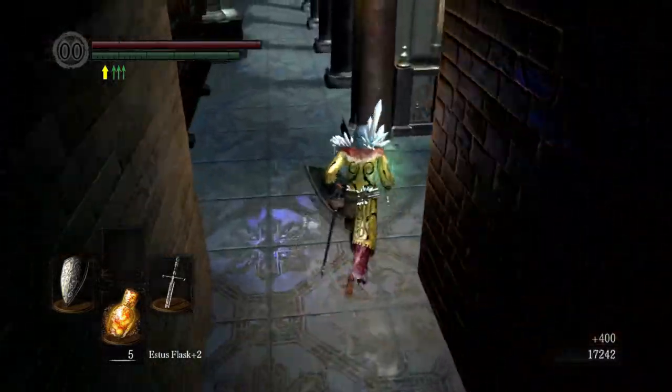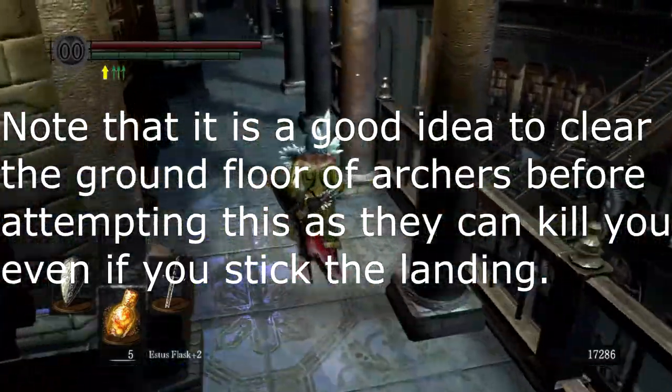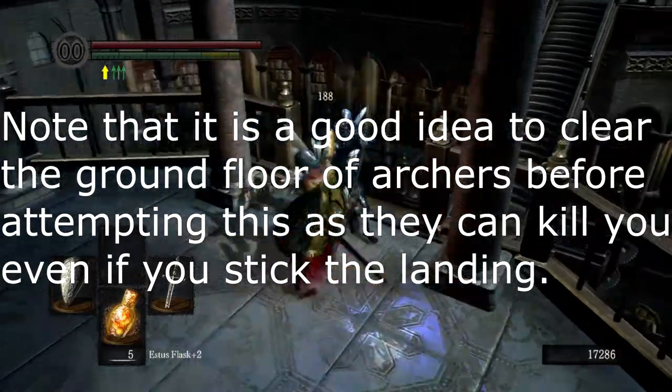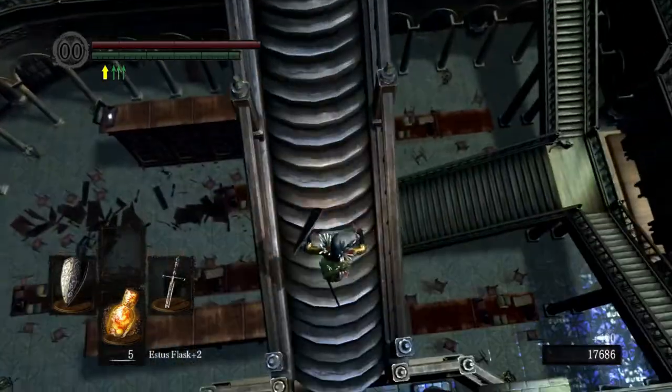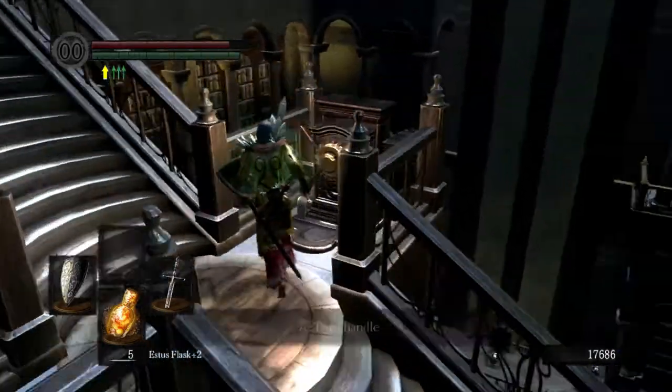Okay everybody, this is GamerBlaive and I'm about to show you how to get the triple crossbow avalanche. I'm starting the video here because I want to show you the orientation of the stairs. This is above the chest — you can see it down there. So you want the stairs to be in this orientation. If they're not already, go ahead and rotate it.